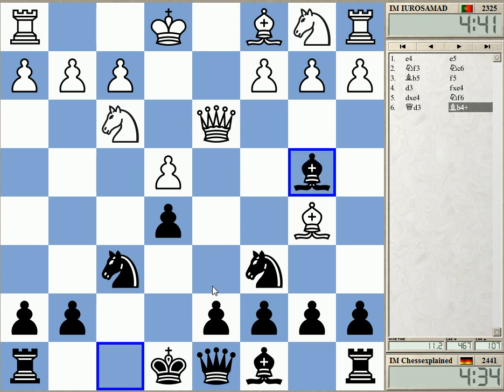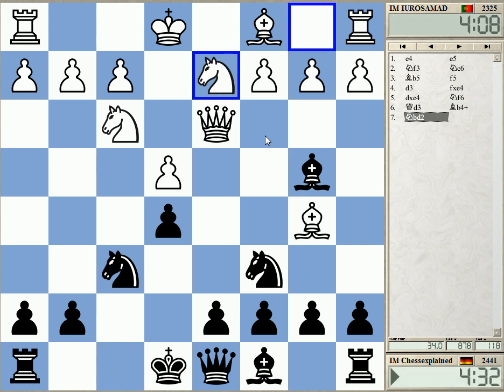I experimented with this check a while back, leading to interesting play. The idea is to first provoke a move that white maybe doesn't want to play — like c3, which is a move you're not quite sure is useful — and then I drop back to c5. Because quite often white likes to play knight c3 to d5, however knight c3 in this position is not good.